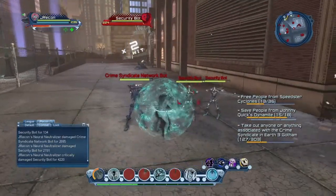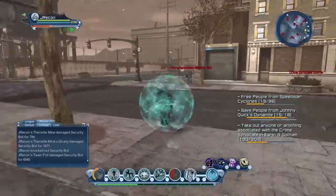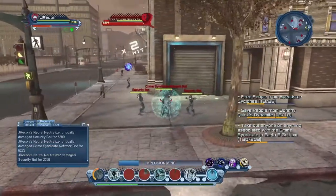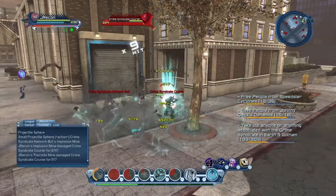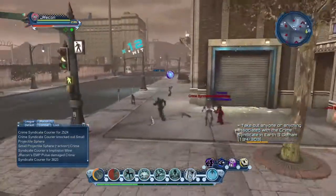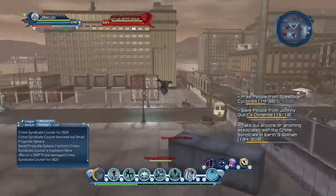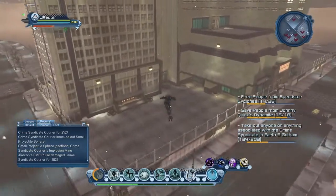You can use Paralyzing Dart too; I just have EMP. I like it — I'm up close anyway. And then the Neutralizer also gives me a shield, which is pretty crazy. We're just going to fight him mano a mano here.